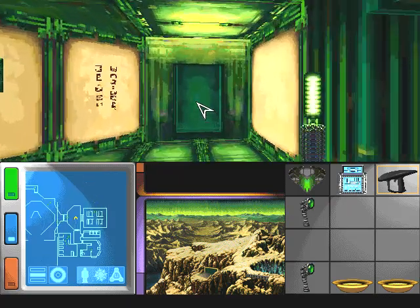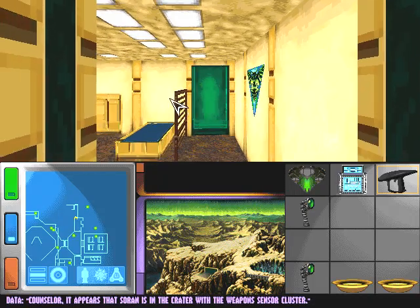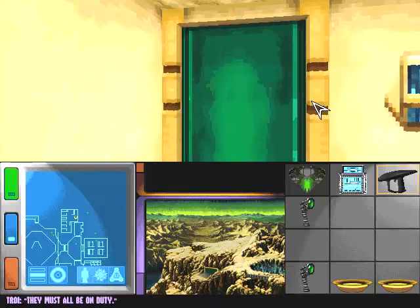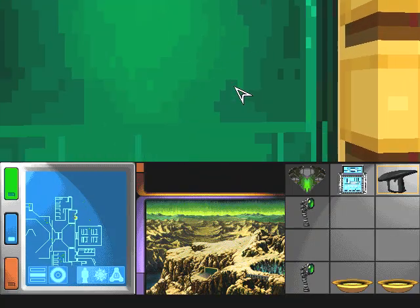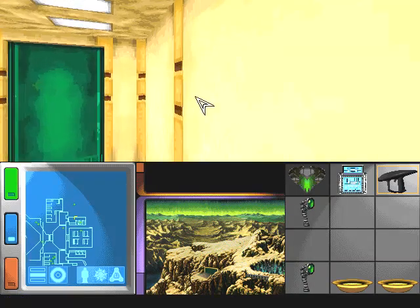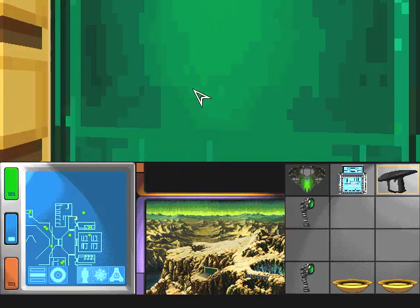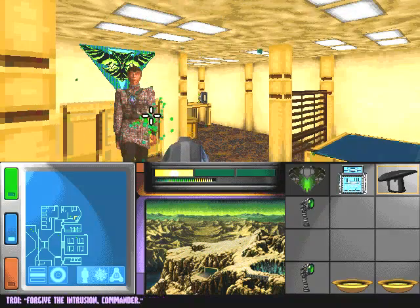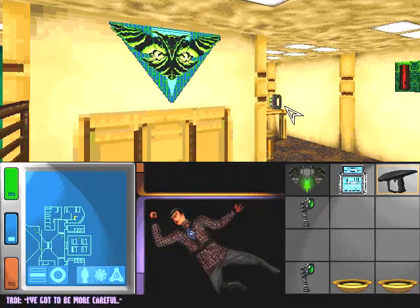Well, that's this wing explored. So nothing new yet — they must all be on duty. Excuse me. As you were. What is the meaning of this? Who are you? Return to your post at once. Forgive the intrusion. So that's the base commander who I just shot. I've got to be more careful.